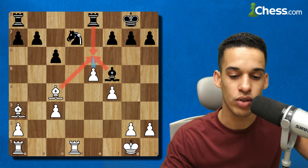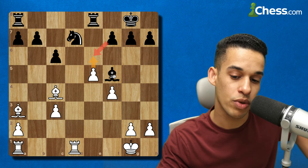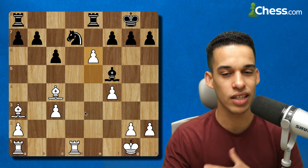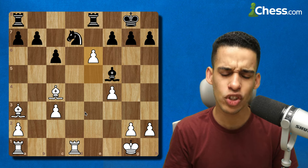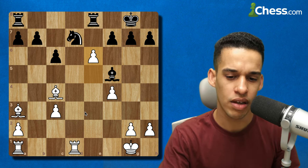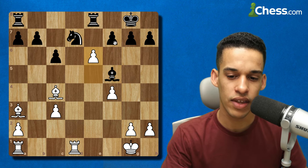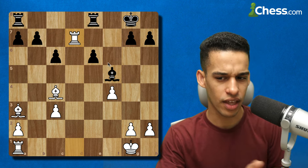If after e6 they take with the pawn, the bishop is already blocked so we can go ahead and collect the knight — as simple as that. Pawn to e6. I'd really appreciate if you let me know in the comments how long it took you. I put 10 minutes because I want you to take a moment and understand what's going on. Either way they take, give me the knight — that was exercise number one.